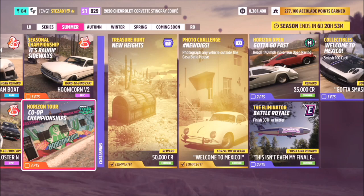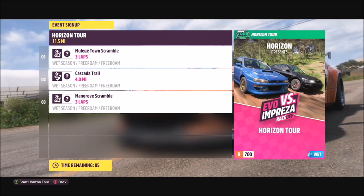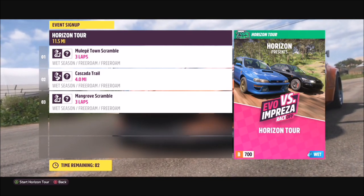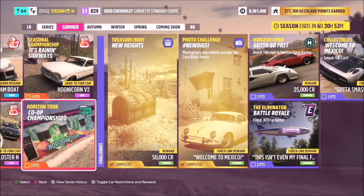Next is the Horizon Tour — another co-op championship similar to the trial event, except you're not playing against unbeatable AI; it's you and five other players against general-level AI. The key difference is that between each race you drive to the start of the next one. To complete this challenge you have to win the event, which is actually pretty easy as long as everyone on the team plays their part.